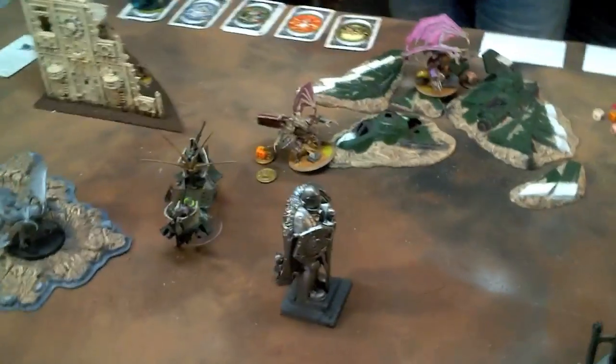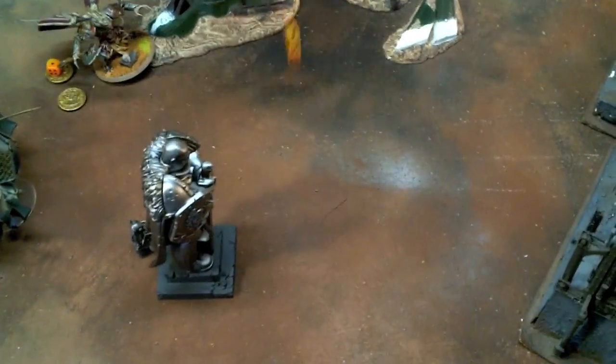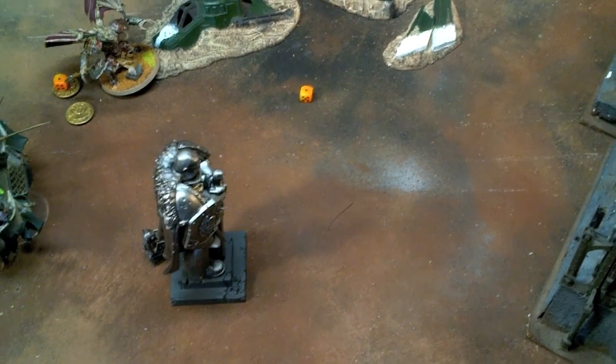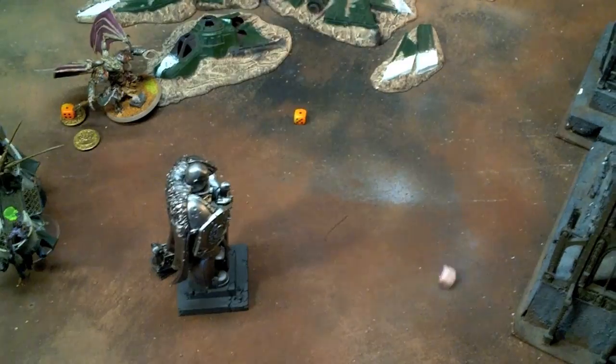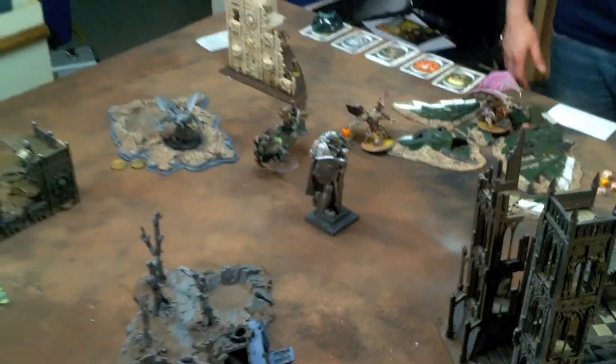First the Plaguebearers — Plaguebearers do not show up. Helldrake shows up. And the Cultists show up. So the Plaguebearers don't show up, but the Helldrake and the Cultists do indeed show up.